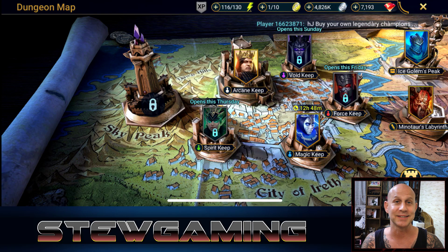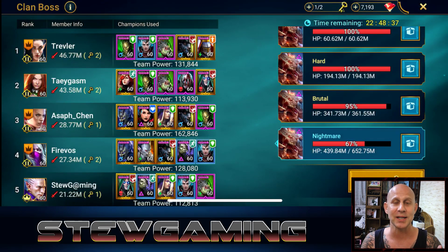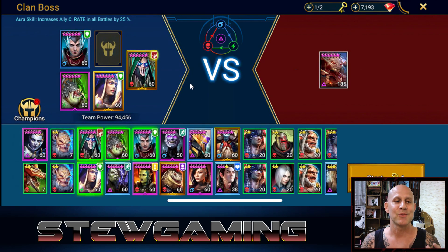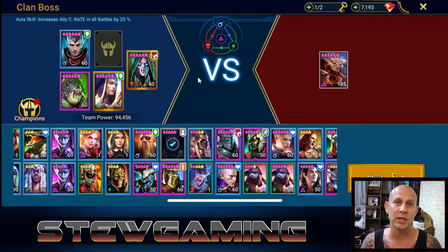Here's where you get reflex gear. I haven't done a proper Ice Golems artifact tier list guide yet — I've done it for Dragons and Fire Knight 20 and Dragons 20, but not Ice Golems yet. Anyway, that's where you get reflex, and it is just an amazing set.